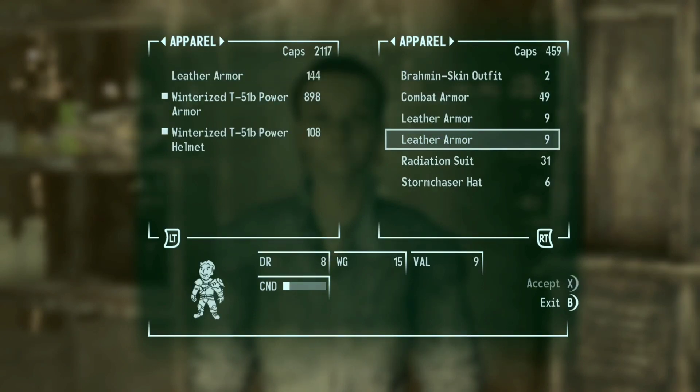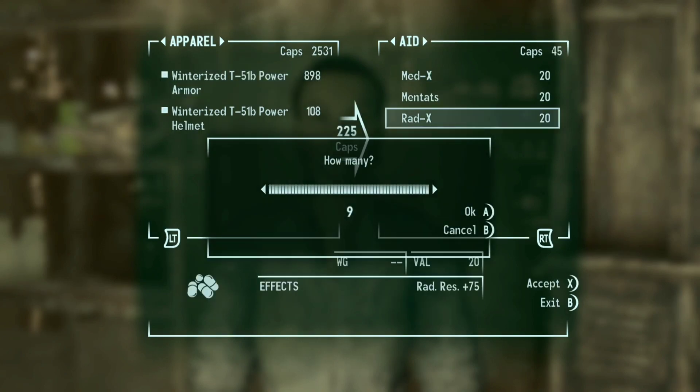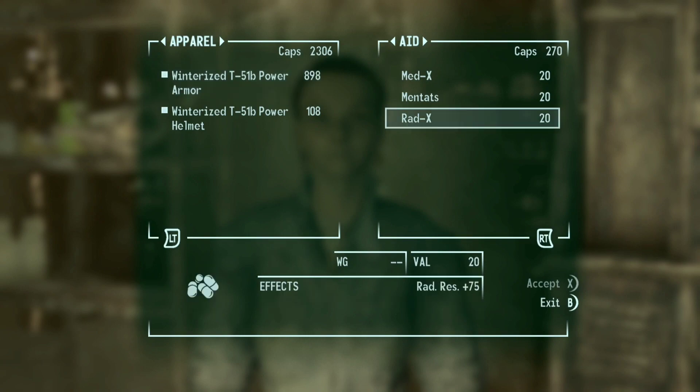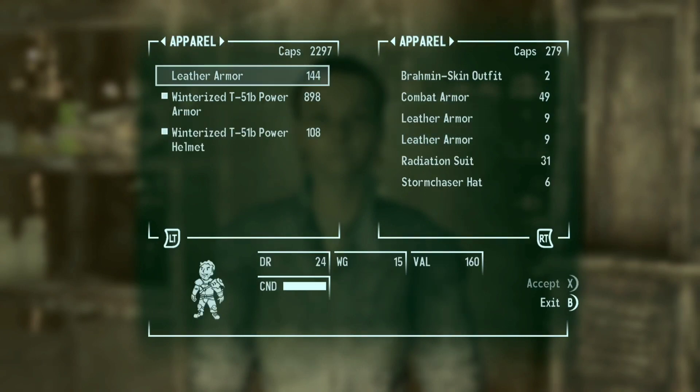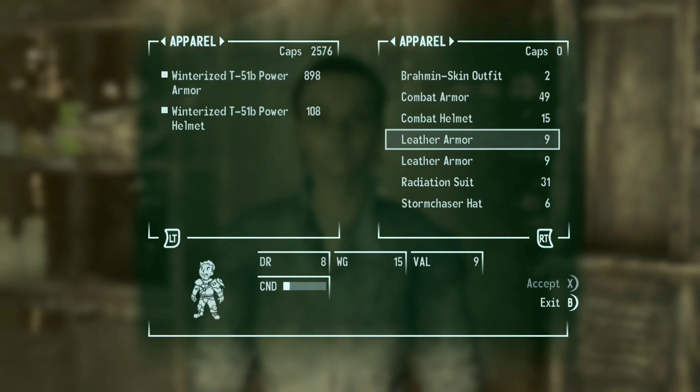Steal all of her money. Buy whatever you want from her and do it again. Grab all of her items, go back. Wait a couple days in-game for her caps and items to come back and repeat. There you go, that's the whole cap glitch. You just have to make sure she's selling two of the leather armor and you can take all her money.